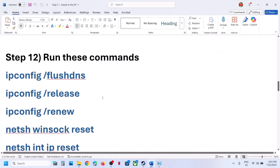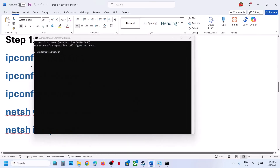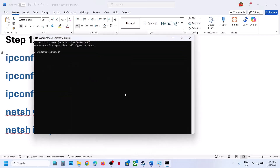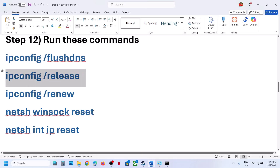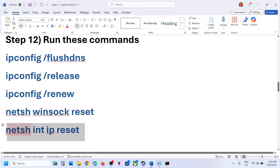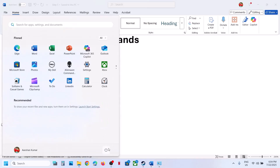The next step is to run some commands — these are provided in the video description. Type CMD in the Windows search box, right-click Command Prompt and click Run as Administrator. Click Yes to allow. Copy all the commands one by one, paste each into the command prompt, and hit Enter. Run all the commands, and once done, restart the computer. After the restart, launch the game.